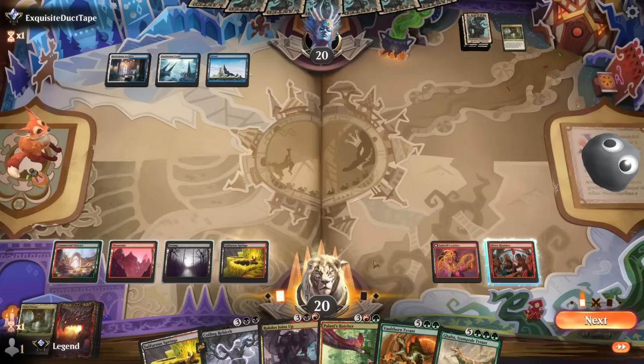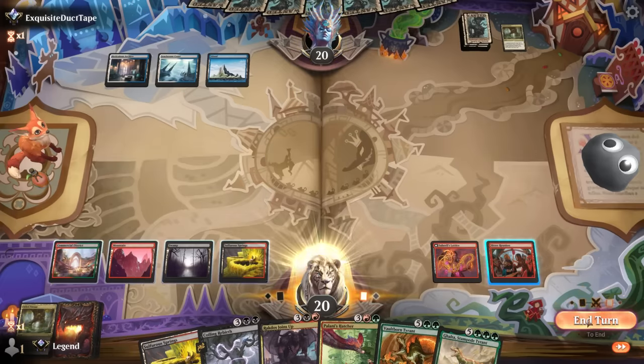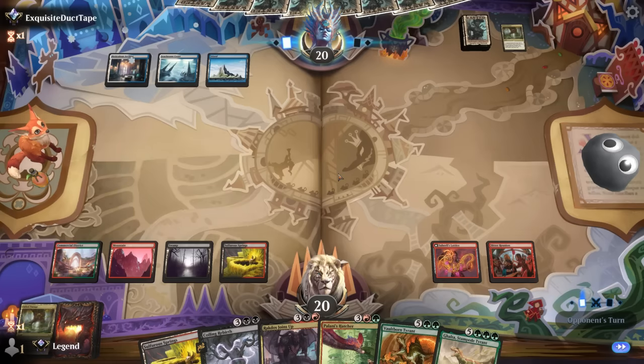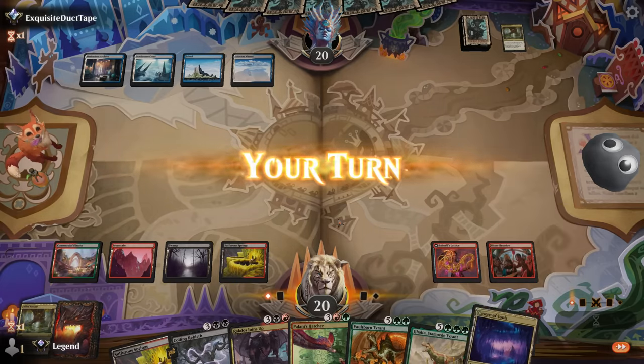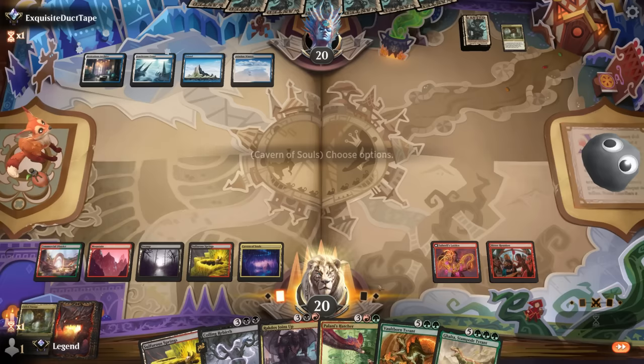Our hand is getting pretty stacked up. We've got a couple of options next turn. Opponent just takes their draw step. Found our Cavern of Souls — now I like the Hatcher plan. Make them use spot removal on it and then maybe reanimate it back later.